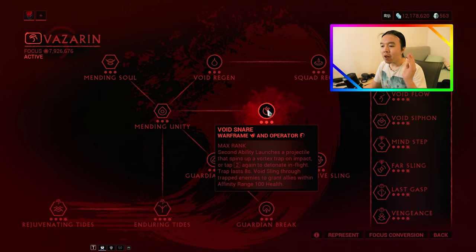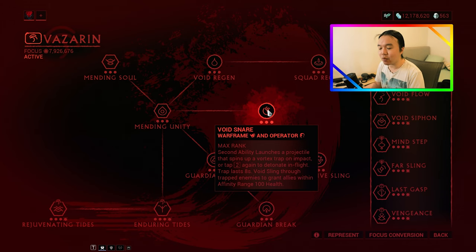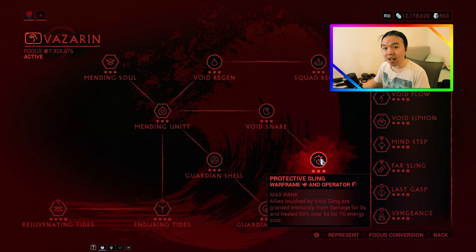Finally, let's have a look at the second ability that comes with Vazarin — Void Snare. It's a projectile that spins up a Vortex Trap on impact, essentially Vauban's Vortex as a Focus ability. On top of that, you can Void Sling through Trap enemies to grant allies within Affinity Range 100 health. Then there's Protective Sling — it used to be Protective Dash, now it's Protective Sling. If you Void Sling through an ally, including your own Warframe, you are granted immunity from damage for 5 seconds and healed 60% of your health over 5 seconds for 10 energy cost.